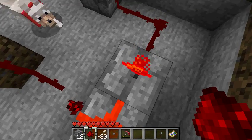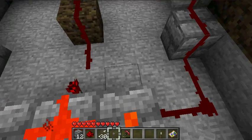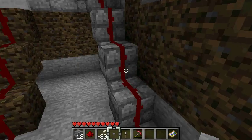You're gonna have that, and there's my chest with all my valuable stuff in it. And you're gonna have to have — so whenever you have this, you need a button, and you're also gonna need a lever.